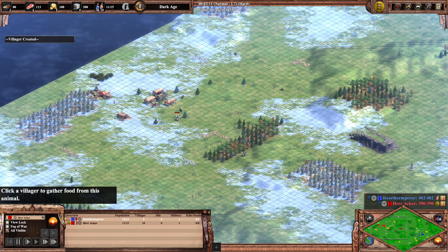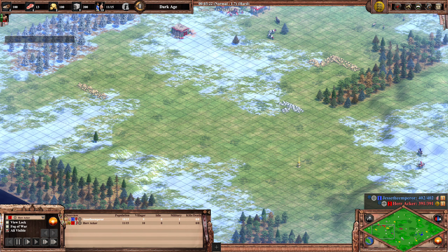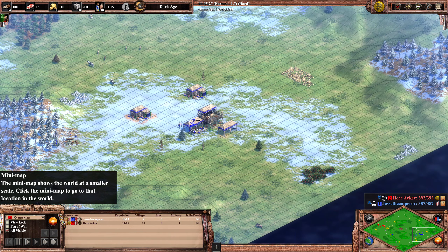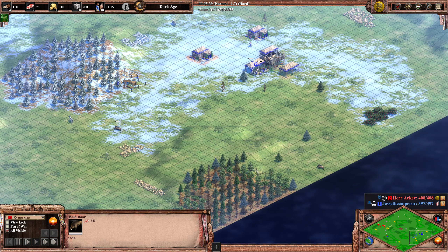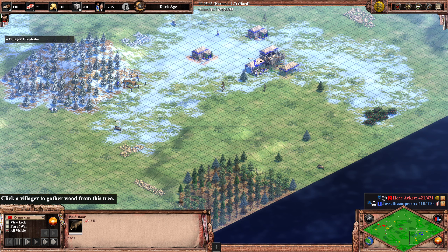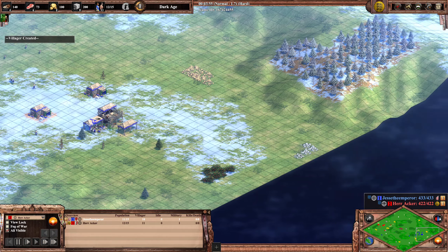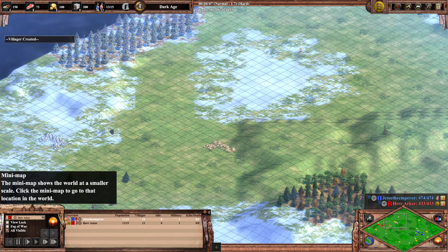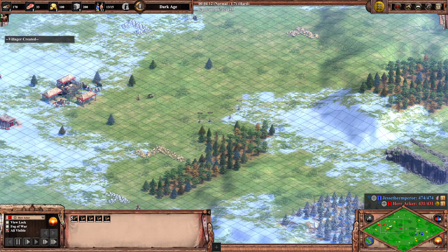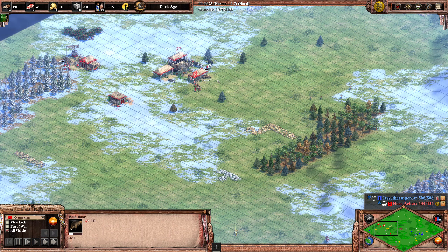In terms of resources, Akka has kind of forward gold behind the wood line, with more gold far off to the side. Jesse has gold closer to his TC and two secondary golds nearby, so his base is quite wallable — he can wall across the front. For Herr Akka, he may need to close a bigger gap if he wants to wall, and it's always advisable to wall on these maps since you're safe against laming.